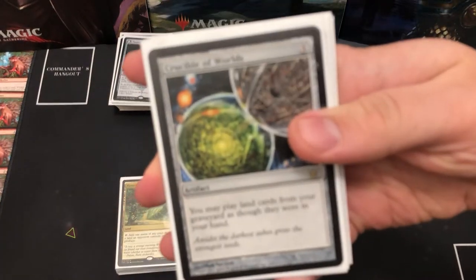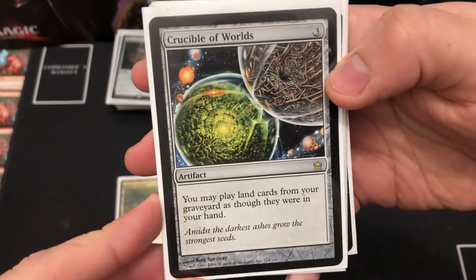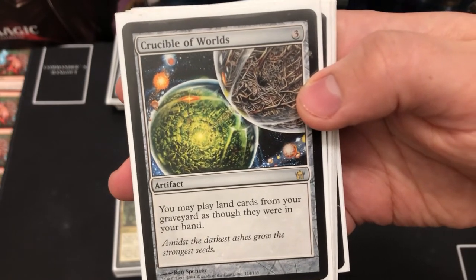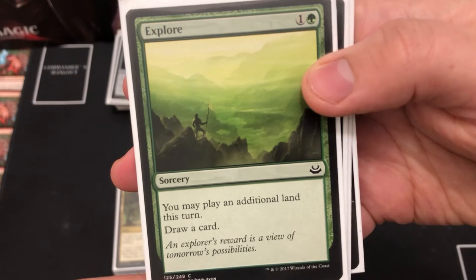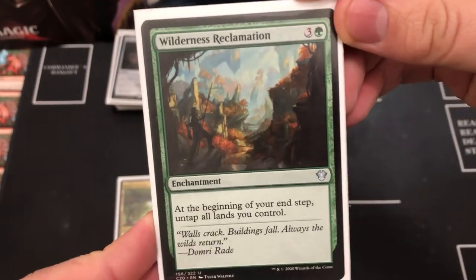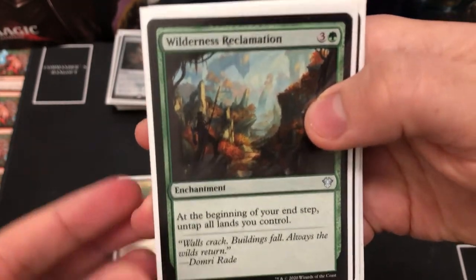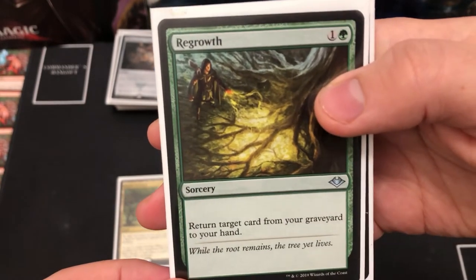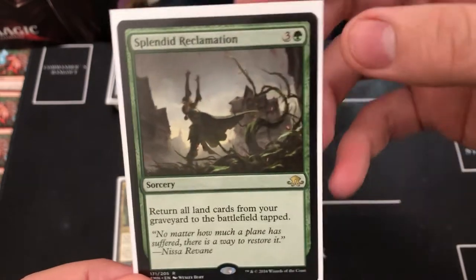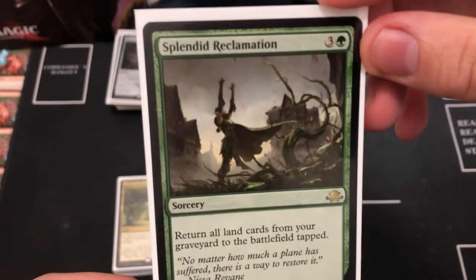While we're still on the subject of lands, we want to make sure we can play lands from anywhere. Crucible of Worlds is absolutely essential — you can replay lands like Fabled Passage from the graveyard over and over. Explore lets you play another additional land and get some card draw. Wilderness Reclamation is perfect here — you want to untap all those lands and threaten to pop off on opponents' turns. Regrowth returns any card from your graveyard to hand. And Splendid Reclamation means you have no fear putting lands in the graveyard, because you can return them all to the battlefield tapped.